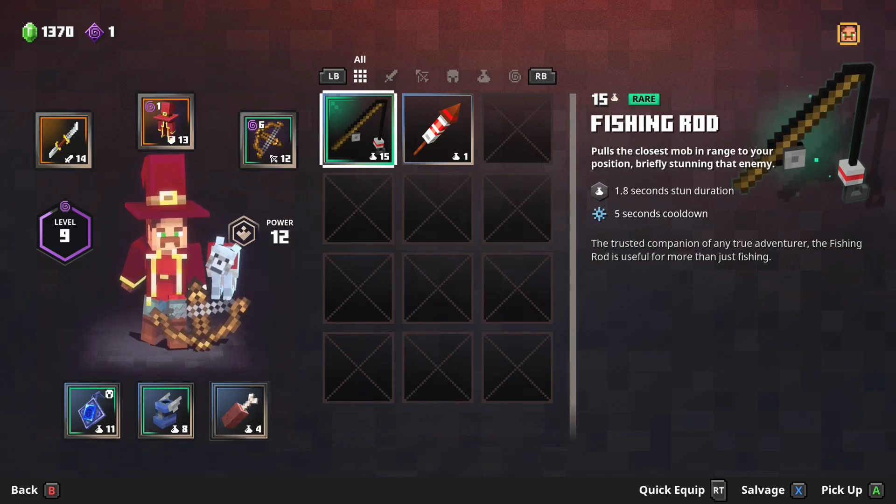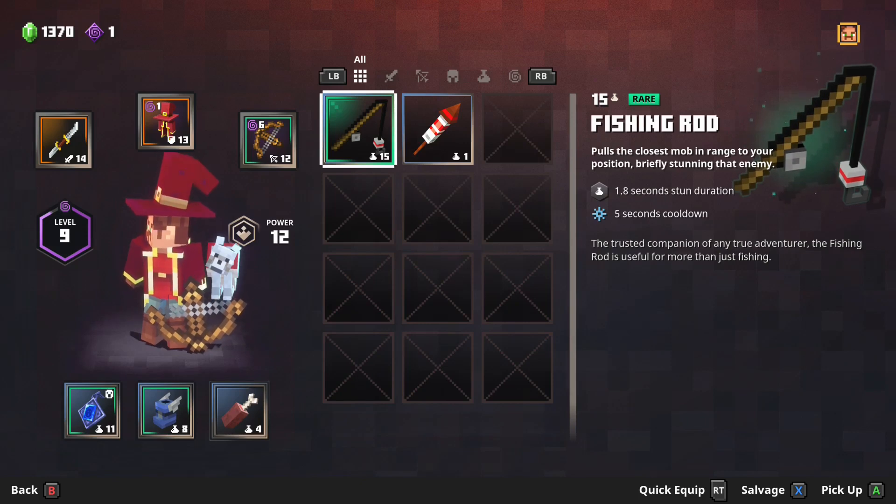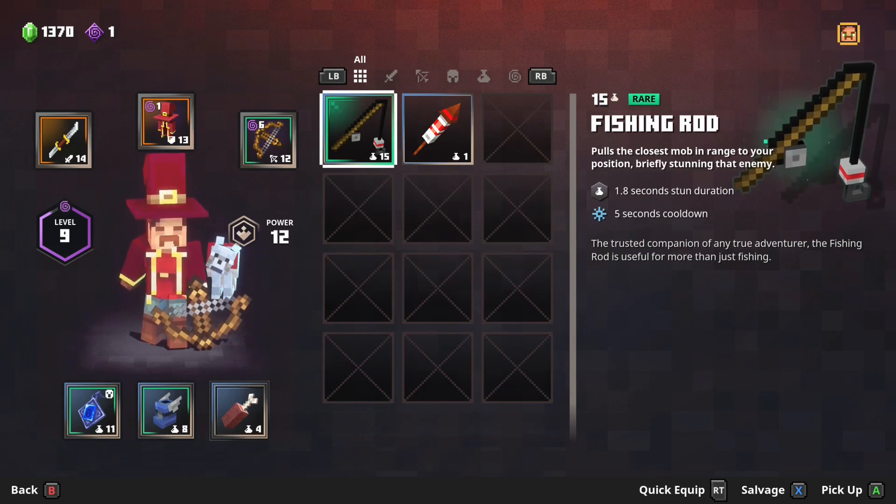The system is pretty straightforward. You earn enchantment points — the purple currency shown in the upper left — and you get one point each time you earn a player level. There are three item types that can be upgraded: your melee weapons, your armor, and your ranged weapons.